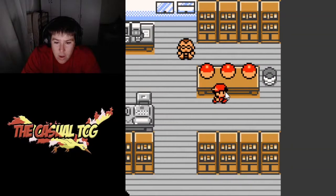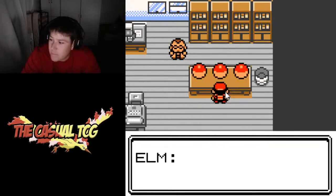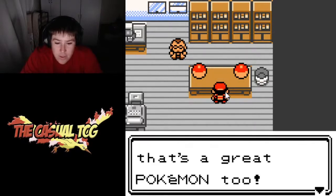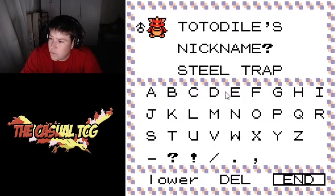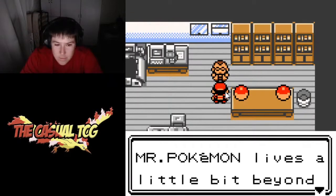First of all we went downstairs, talked to mom, got her Pokegear, went over to Professor Elm's, and picked up that Totodile because Feraligatr is the best Pokemon in the game. We ended up nicknaming him Steel Trap because he is in fact a Lockjaw Pokemon. Then we went over and talked to the professor about where we needed to go and how everything gets started.